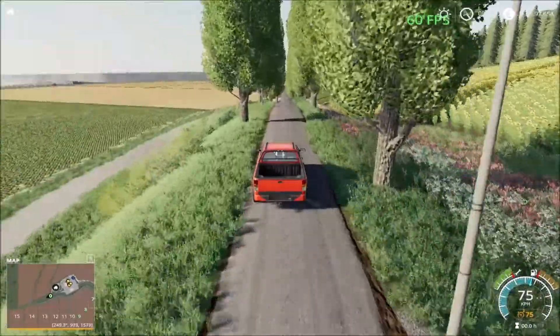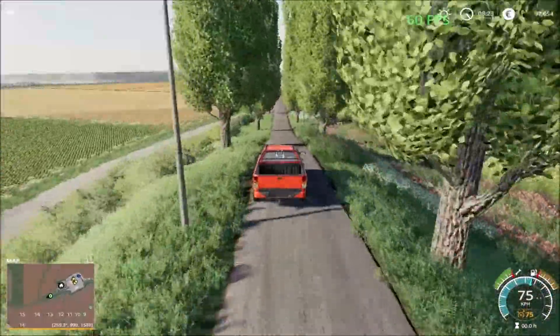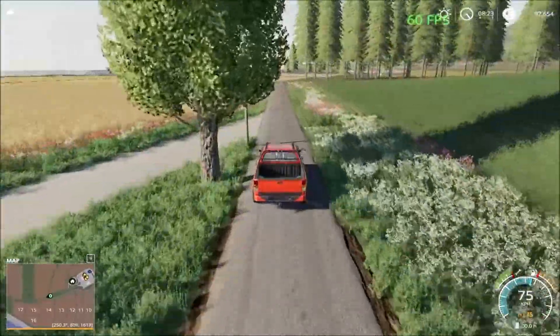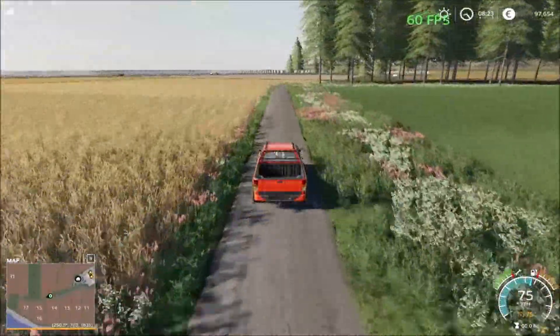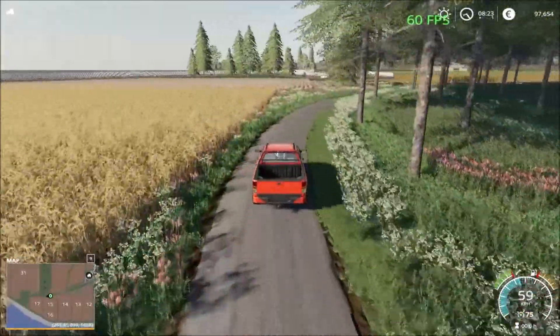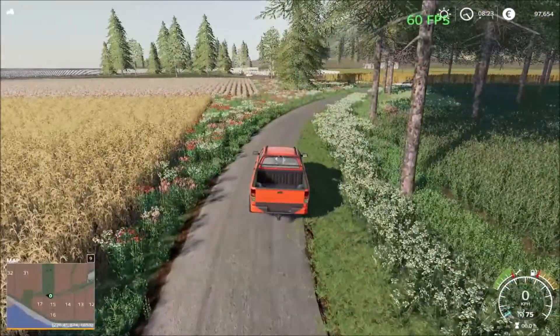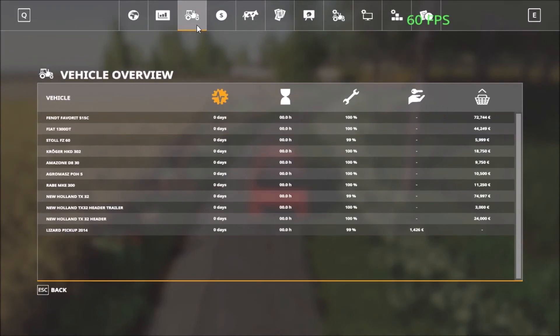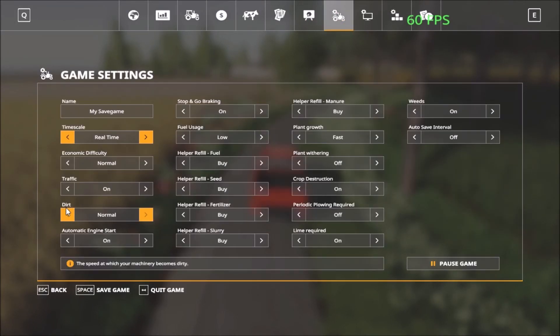It's a very good map so far with lots of fields. I'm just going to drive down the road here. We have the forestry area here. Oh, there's traffic on the map — I can see it will get in my way, so let me turn off the traffic.